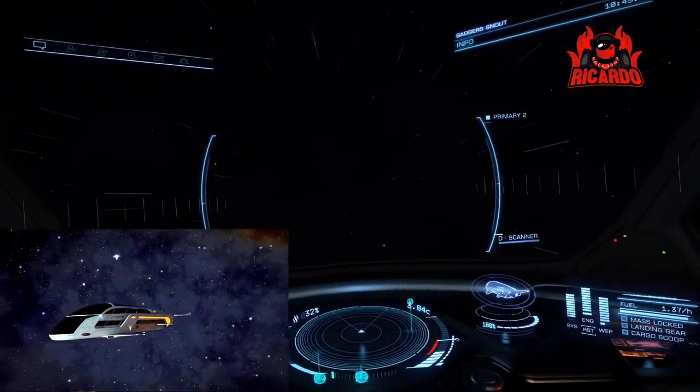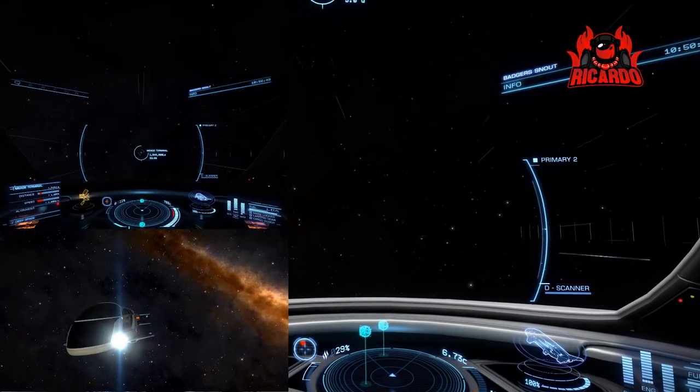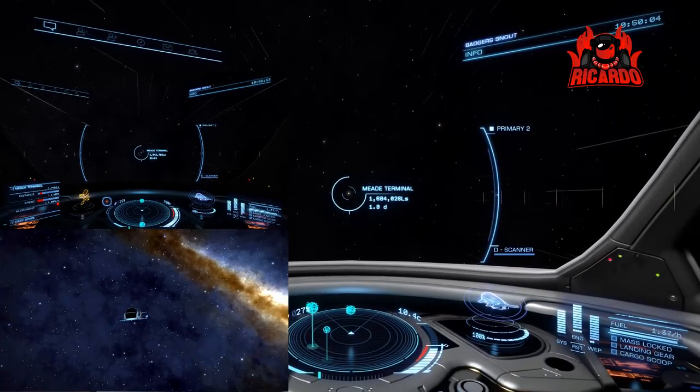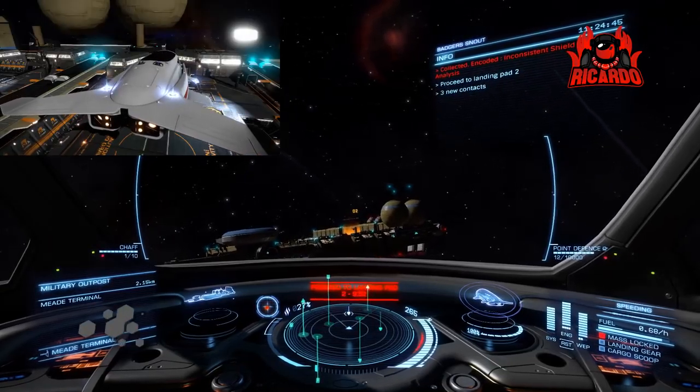Go make a cup of tea, get a biscuit, set the navigation, and fly towards it — because you are going to be in dark space doing nothing for the best part of half an hour. You've all heard about the Hutton Orbital run? It's a bit like that.